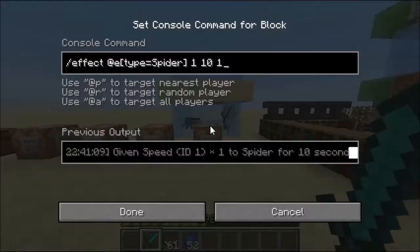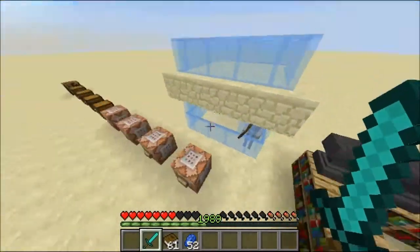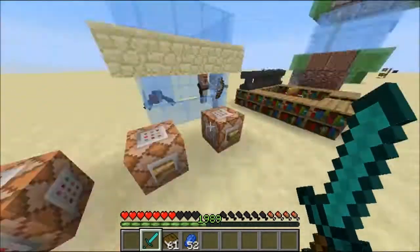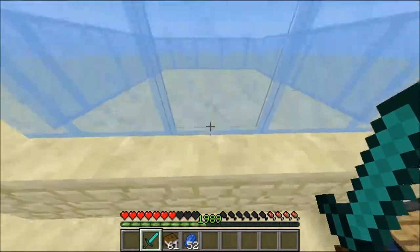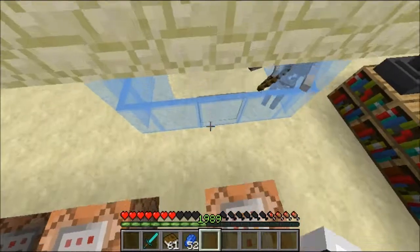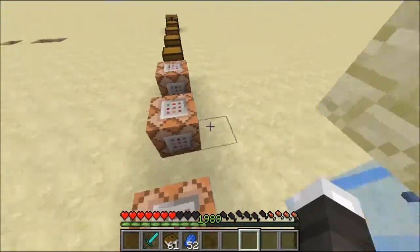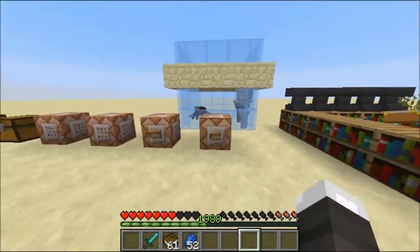There is a new @E command. It targets all entities of the specified parameters. When I saw this I thought, 'Who is ever going to use that?' And then I started thinking about it and thought of all these ideas of how to use it. This is actually a really good thing they added — it makes everything so much easier.